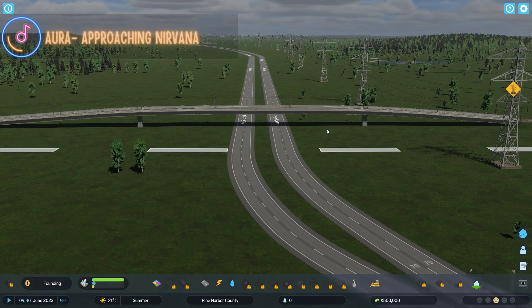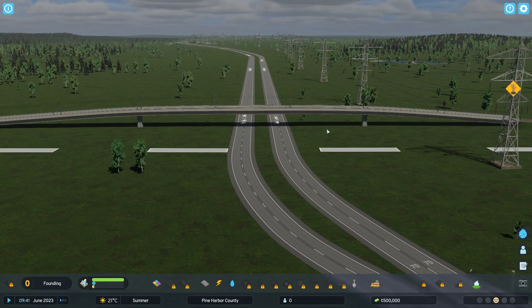Welcome everybody to the very first episode of Pine Harbor County, a new Let's Play on the channel. In this Let's Play, we are heavily utilizing the operating district feature found within the service building tab that is new to Cities Skylines 2. In this particular episode, I want to start laying out the roads, utilities, and first zoning areas. I hope everyone has had a wonderful week — let's jump right on into it.